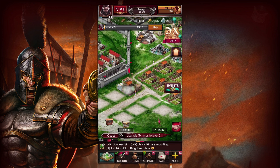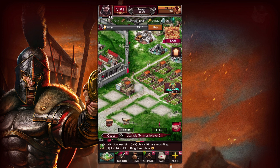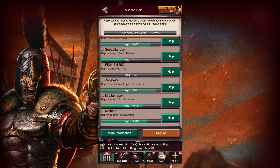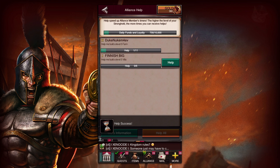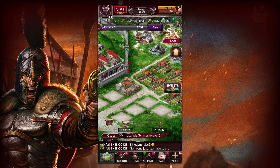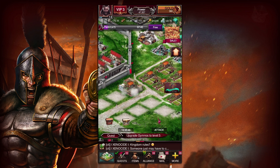Now we have to ask our alliance for help. We're going to click that help button, and all of our alliance members can choose to help us or not. If we get the necessary amount of help, then we'll be able to build it much faster. We've got a lot of people we need to help as well, so we're going to hit that 'help all' button — help out our brothers and sisters in the alliance. Being in an alliance is really key. Someone else needed help just after we pressed it, and we've got enough help. We can now upgrade our farm very quickly for free.